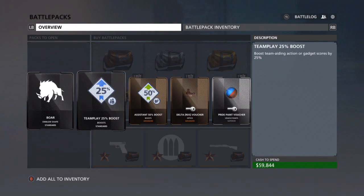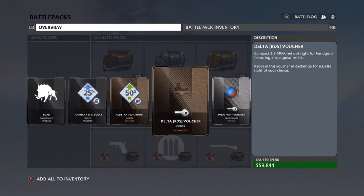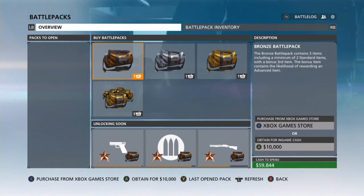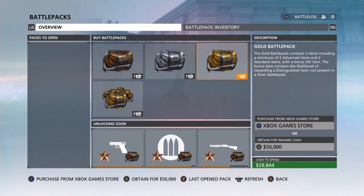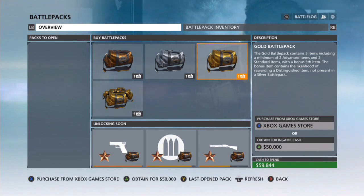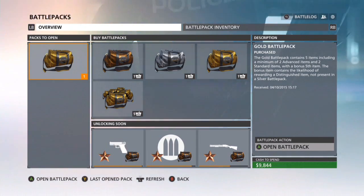Got a Boar emblem, Team Play boost, Assistance boost - again I don't understand that one - a voucher for a Delta Red Dot Sight for a pistol - awesome - and a Pride Paint voucher for vehicle paints. There we go, all 10 done! I'm going to do a bonus one. I think this one is fifty thousand dollars, and since I'm not really buying anything lately in Battlefield Hardline, I'll go ahead and buy it.